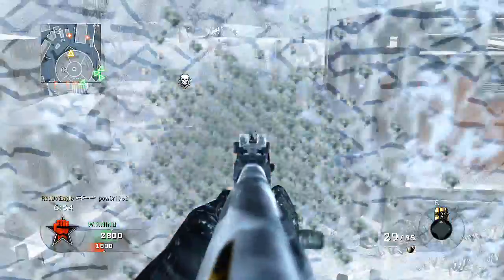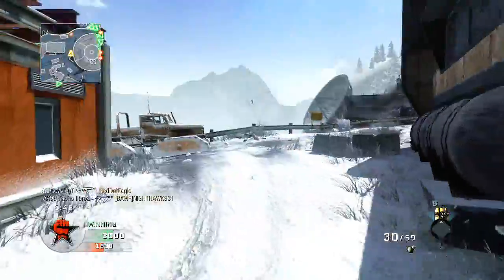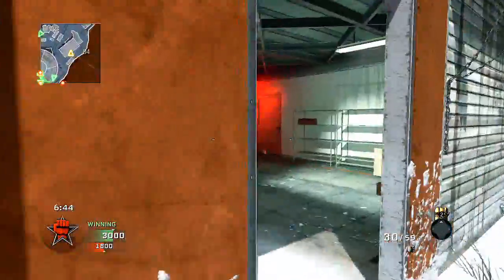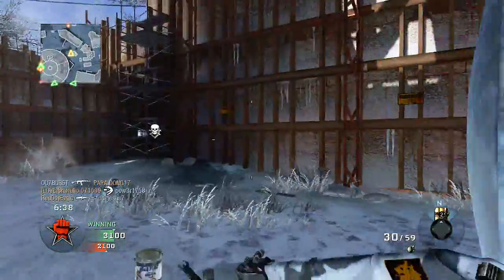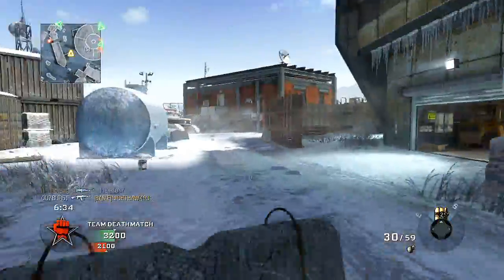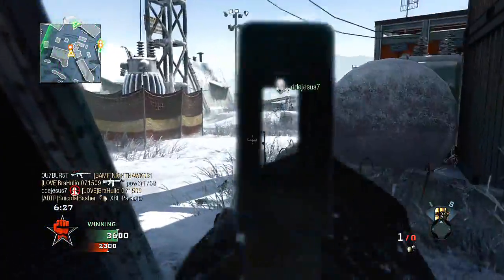I cannot drop shot — I don't really have it in me. What I do is a jump shot. I think that's partly because of my Halo background. Halo was the first first-person shooter I ever played, and in that game you have to be all over the place — jumping around, strafing around people's bullets, trying to win those 1v1 battles. You have to be unpredictable.